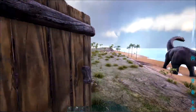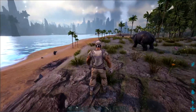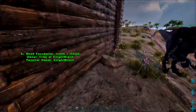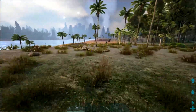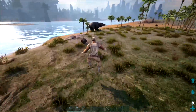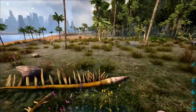Alright, welcome back to some more ARK. So in the last episode, I kind of ran away from a lot of different dangerous stuff on the beach. We had some raptors, we had some T-Rexes, we got a Pteranodon. There was a fairy that came and was around the house and I had to run away from him because he was not being very friendly.